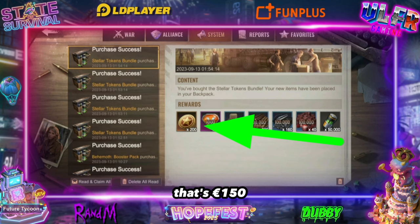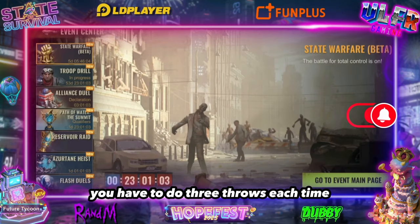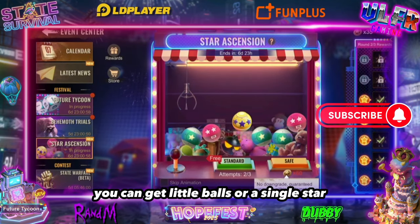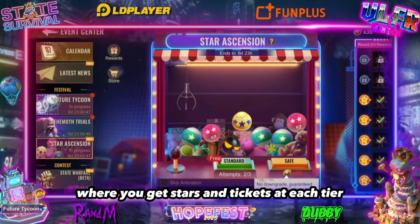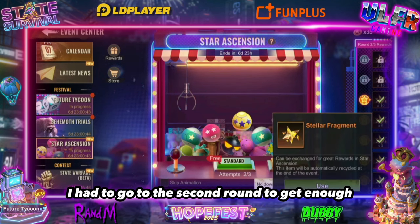That's 150 euros. To make it to round two you have to do three throws each time. After three throws you can get little balls or a single star, which takes you to a new tier — two stars or a three-star ball takes you to the next round. In the first round you get stars and tickets at each tier, and the Sark statue.